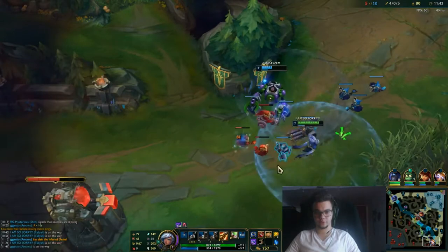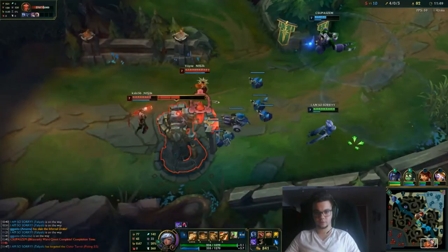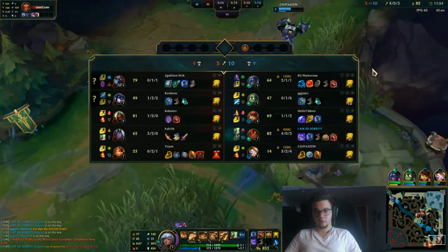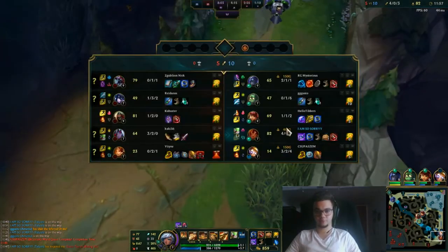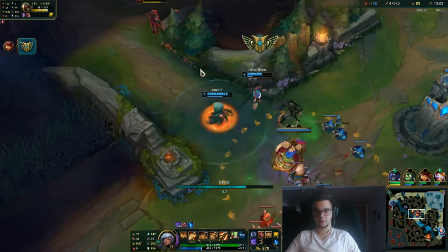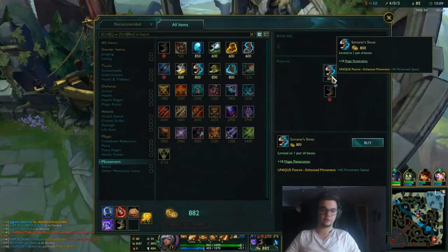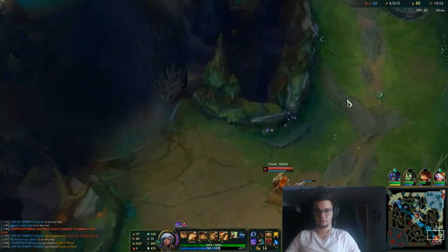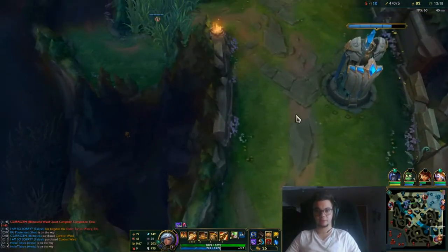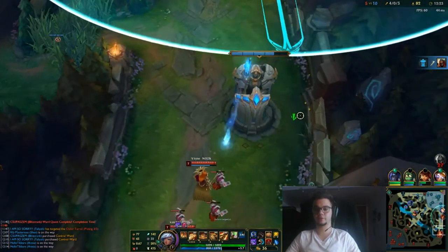We're doing pretty fine here. Also don't be afraid to recall — because if you lose your bounty, that's not really healthy. He just used ultimate for no reason. I'd rather recall and keep the bounty on my head than die randomly. I'd rather lose some CS and maybe a plate than give away my 400 gold bounty, which is kind of like two plates.